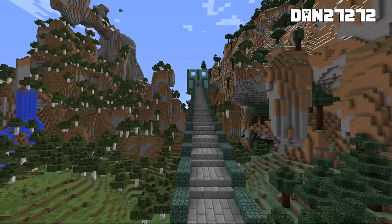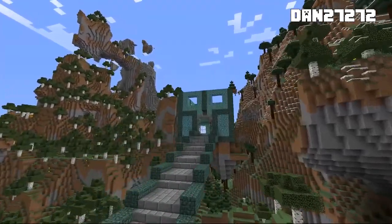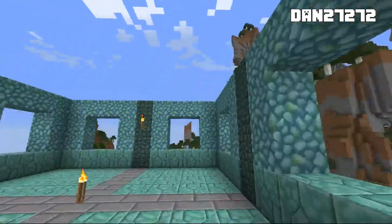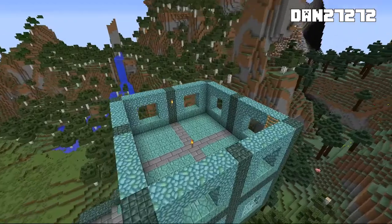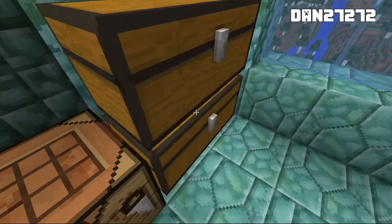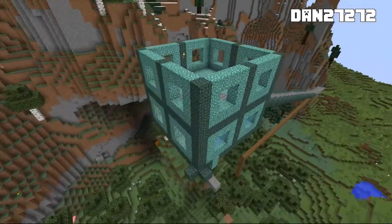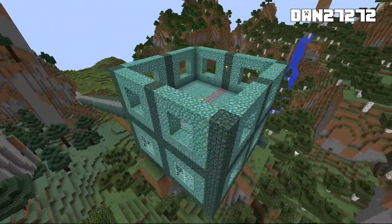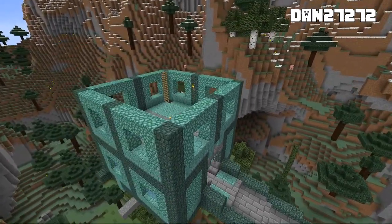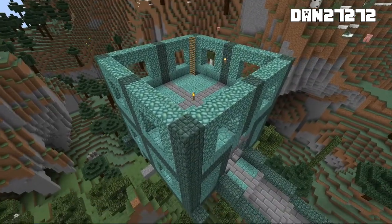Dan's other build he wanted us to show off was his little floating dojo in the sky. It looks like this is for sparring of some sort, and it looks like there were going to be multiple levels — a little fighting room. He's got supplies he was using to build. That's a pretty cool little idea. I wish I could have seen what he was going to end up doing with it — I think he's maybe going to build it on the new server. It'd be awesome to see this completed, but unfortunately he didn't have time before the server was closed.